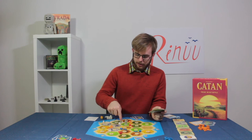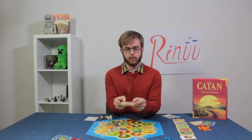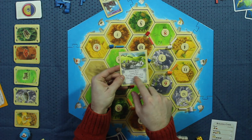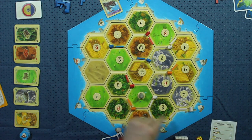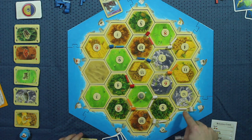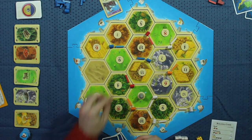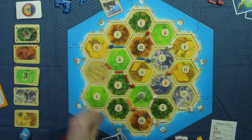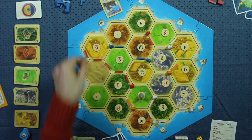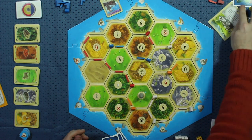Through the game I've built up to five roads here. Once you hit five roads, you get the bonus of Longest Road — two extra victory points — and it goes to the first player to get five roads. As soon as someone surpasses you, they steal the Longest Road from you. So I have it right now, but say red comes along and builds six segments of road — red now has more than my five, so red would steal the Longest Road token from me.